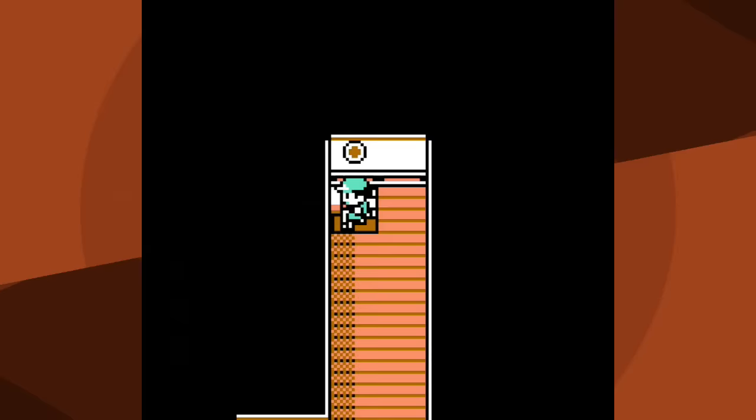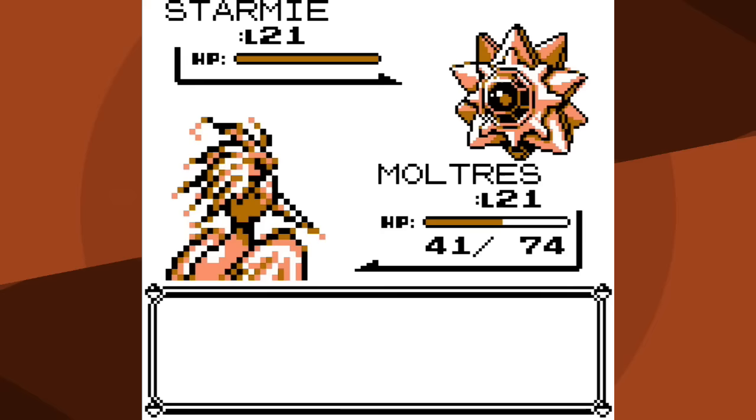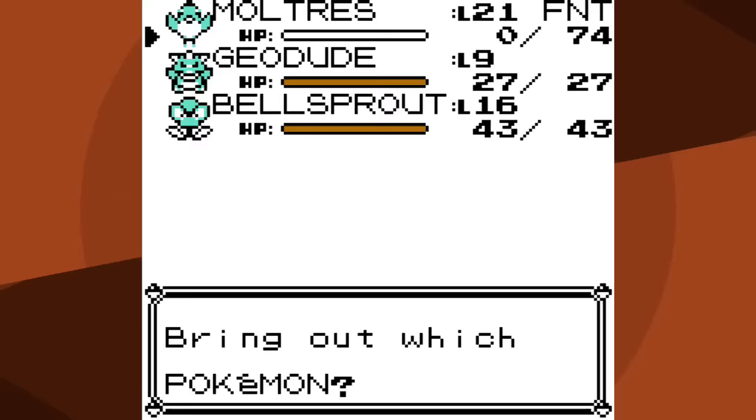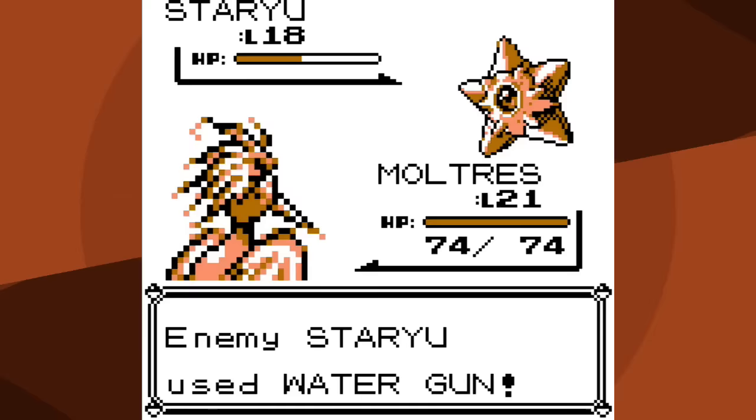After how annoying Rival two was, I'll definitely take an easier battle. Now it's time to go back to Cerulean and battle Misty. Staru isn't too bad - Peck is a two-hit KO and Water Gun doesn't do too much damage. Starmie on the other hand destroys me. It doesn't even use Bubble Beam; it's a three-hit KO after Staru, and Peck was about a four-hit KO plus I was being outsped. Let's try again.